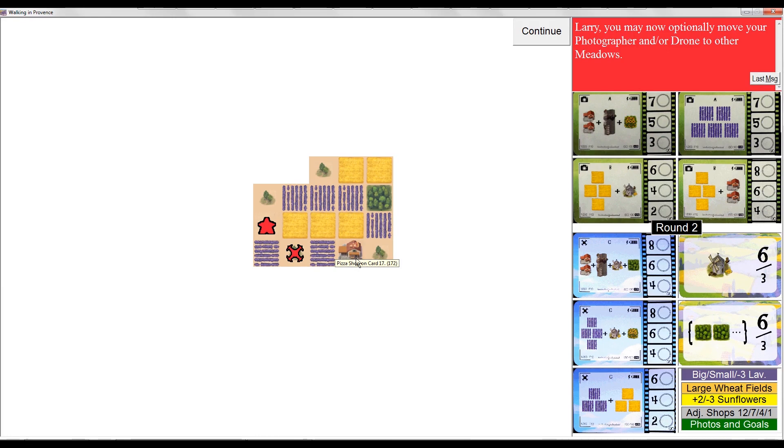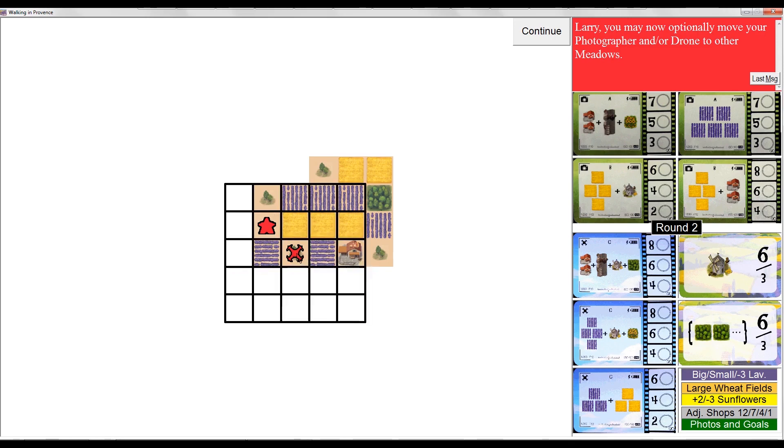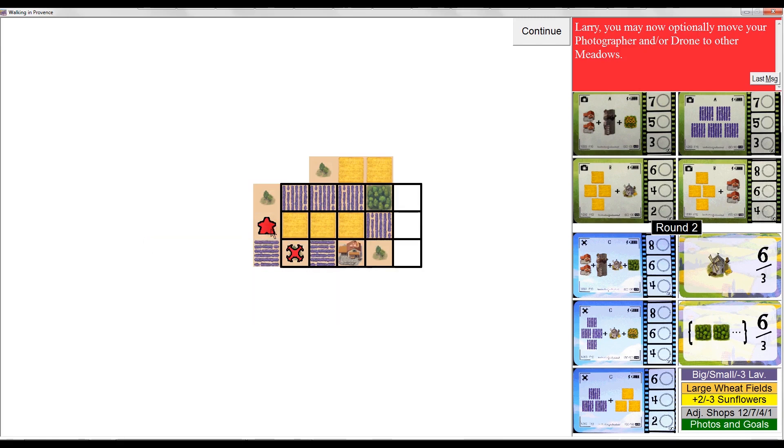I'm going to score this card using my drone. This game comes with two different Mylar overlays — one for the drone and one for the photographer. You've got a five-by-five grid for your drone, and when taking photographs using your photographer, you've got a three-by-five grid to work with. The photographer can take photos to the right, up above, to the left, or below.